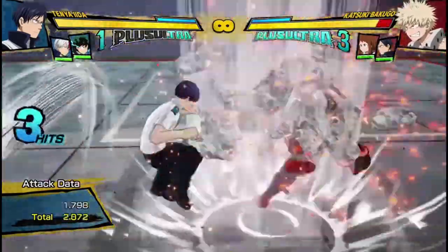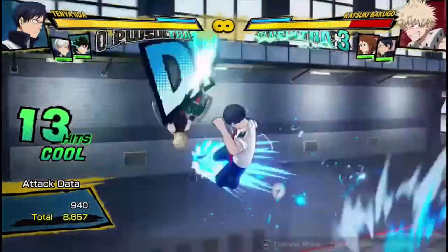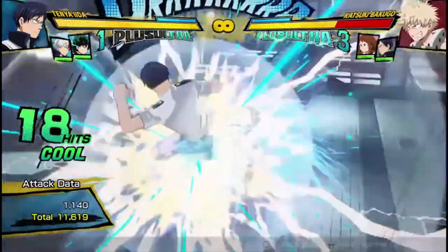3 hits to a tilt quirk 2, to quirk 1, dash cancel, 2 hits, armor move, quirk 2. You're probably gonna get a wall splat, so you go M, 3 hits, to quirk 2.